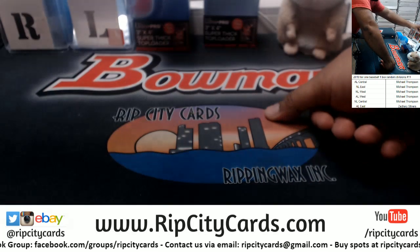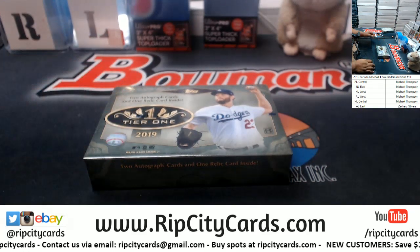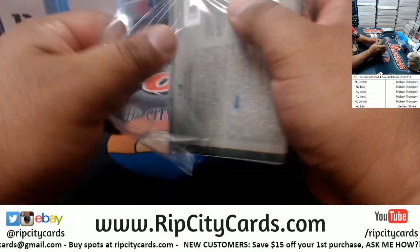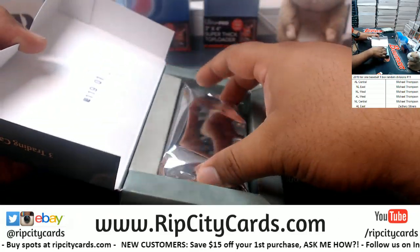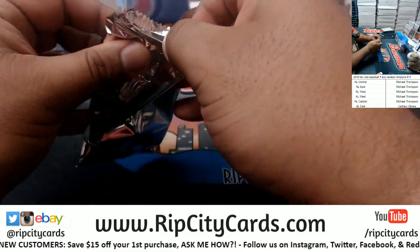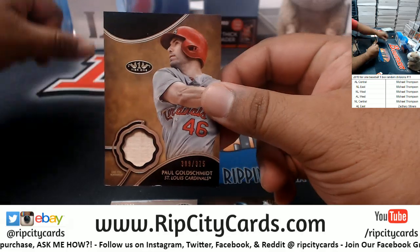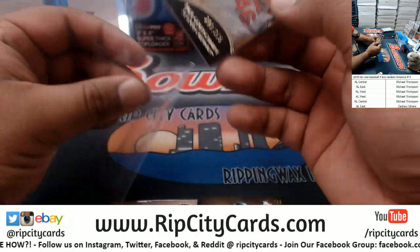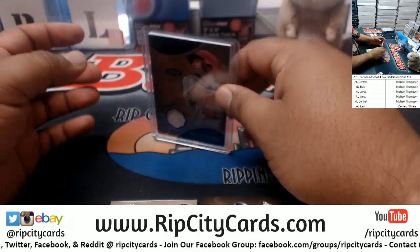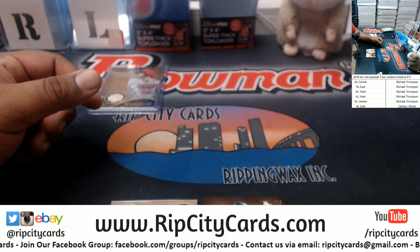Let me grab the box — I got two boxes left, here's one of them. Good luck y'all. All right, good luck everyone. We got a Goldsmith 375 Cardinals relic — Cardinals gold going to the NL Central.